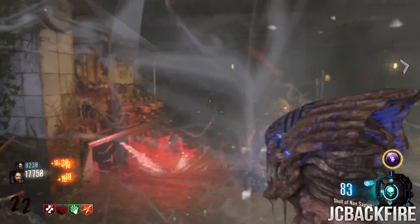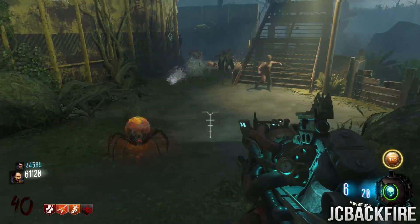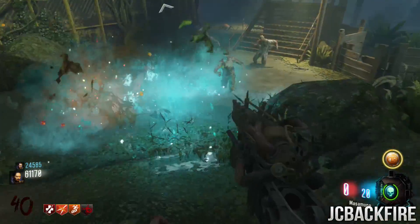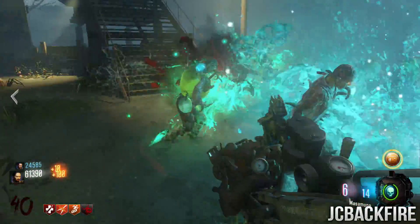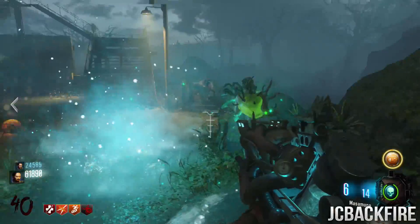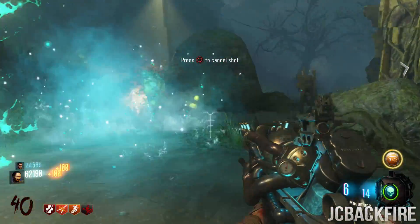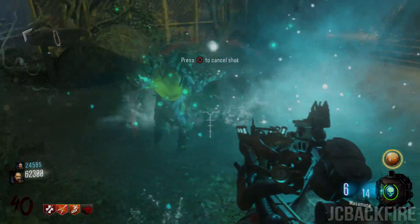That's it — that's the correct way to upgrade this wonder weapon. I didn't do the poster step myself, but that's the step everyone seems to be missing. I hope you guys enjoyed this tutorial — use the new Masamune to your advantage and kill all the zombies to your fullest. This has been JC, and I will see you guys on the next video. Have a good one.